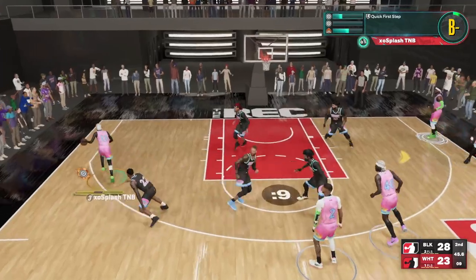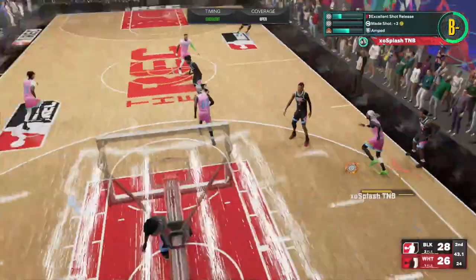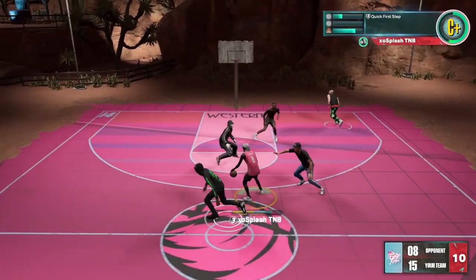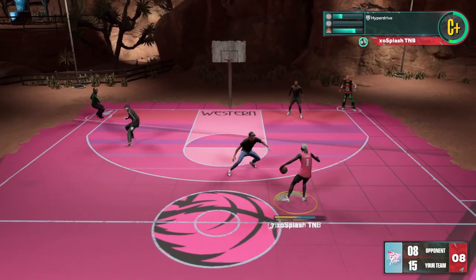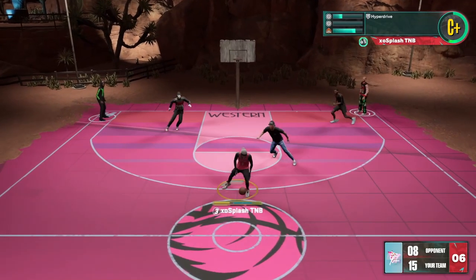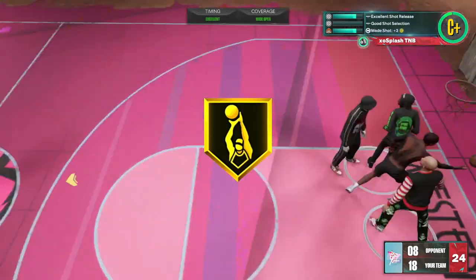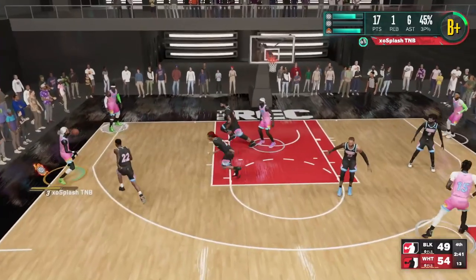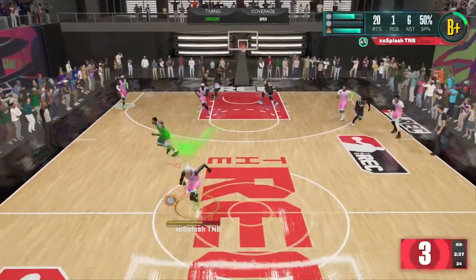The best part of this build has to be its ability to shoot the ball. Nobody wants to be out here looking like Andre Roberson. We have 24 shooting badges being 6'6. We get gold limitless range, gold blinders, and gold agent threes — those are the main three key badges that you need to shoot consistently on this game.